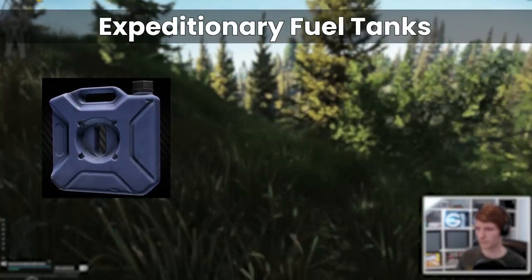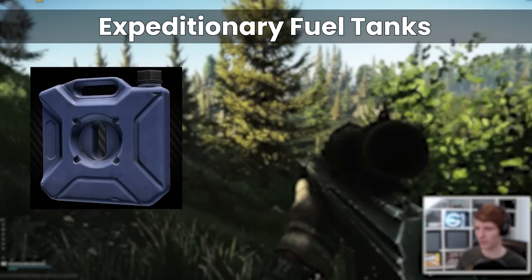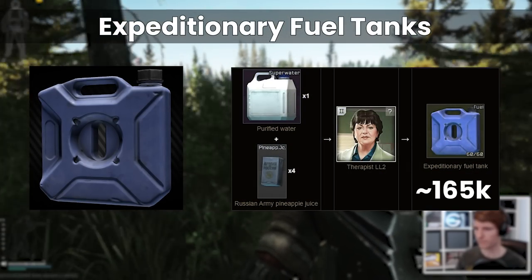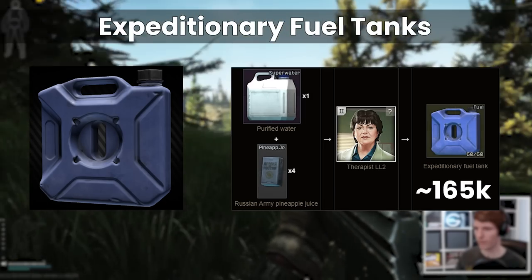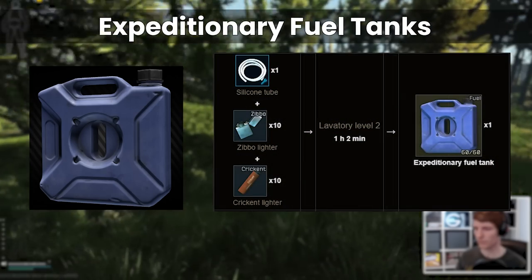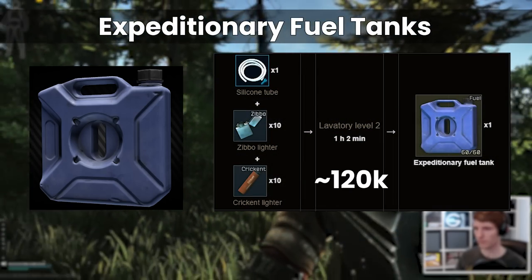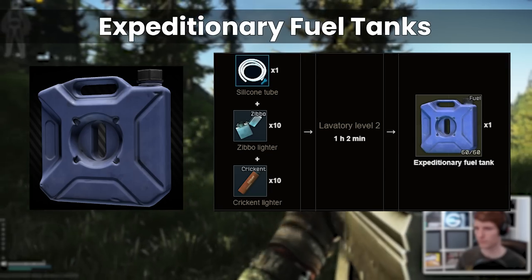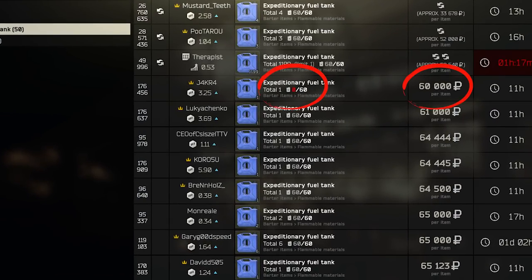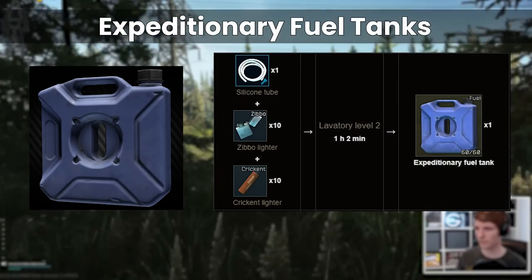Expeditionary fuel tanks are a little bit more complicated. They also have some initial barters which don't really make sense to do, but we still have the 4 pineapple and a super water barter costing about 165k right now versus the flea price of around 60k. You can also craft them with 10 zibos and 10 crickets for around 120k, and on the plus side you can sell the empty cans on the flea market once you're done to other players, which can sell for as much as 60k currently — though then you're giving up time in your lavatory not making something else.